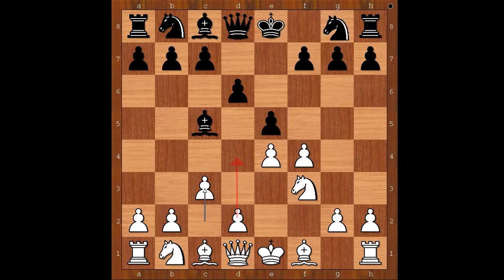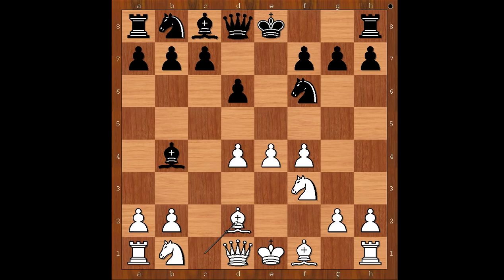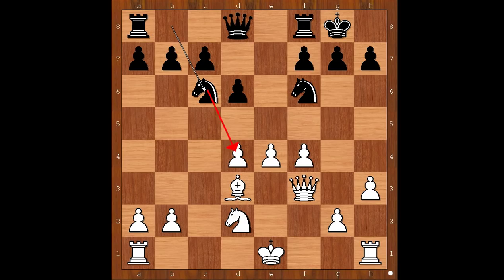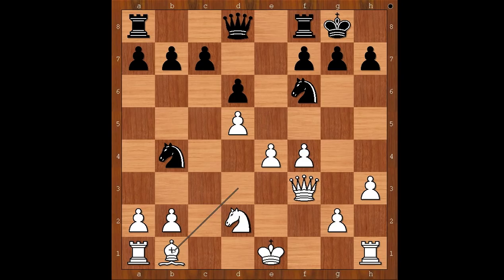d6, c3 intending d4, knight to f6 attacking the pawn on e4, d4, e takes on d4, c takes on d4, bishop to b4 check, bishop to d2, bishop takes on d2 check, knight from b takes on d2, and Samuel castled kingside. Bishop to d3, bishop to g4 pinning the knight and asking a question, bishop takes on f3, queen takes on f3, knight to c6 attacking the pawn on d4, d5, knight to b4 attacking the bishop, bishop to b1, rook to e8.